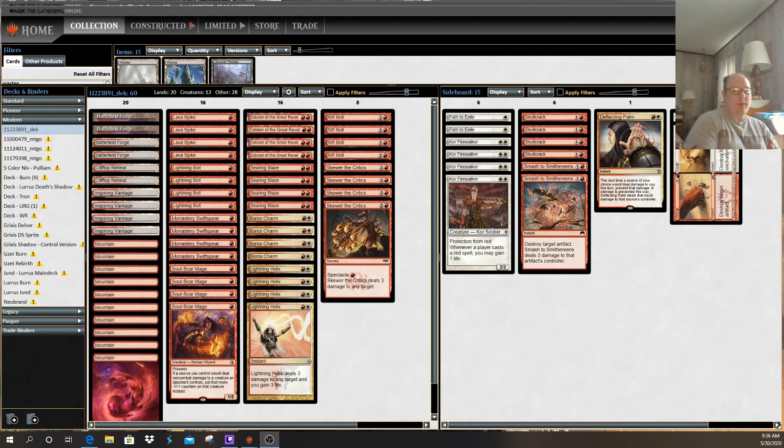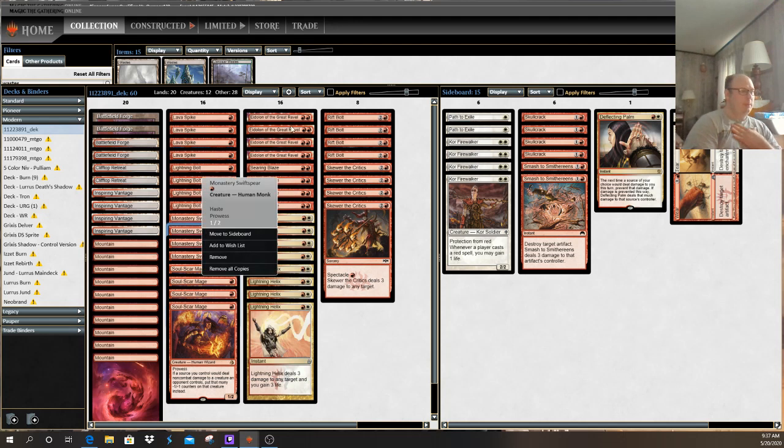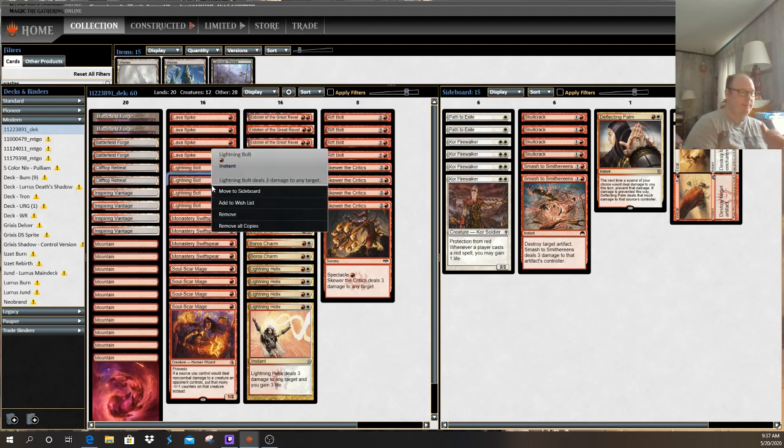For simple purposes, we're starting out with an aggressive deck. An aggressive deck is a deck that tries to reduce its opponent's life total from 20 to 0 as quickly as possible. For that purpose, we are going to be showing them Burn. Burn is an archetype that is known for creatures like Soul Scar Mage, Monastery Swift Spear, and Eidolon of the Great Rebel, and also for what they call direct damage spells, highlighted by the card Lightning Bolt.